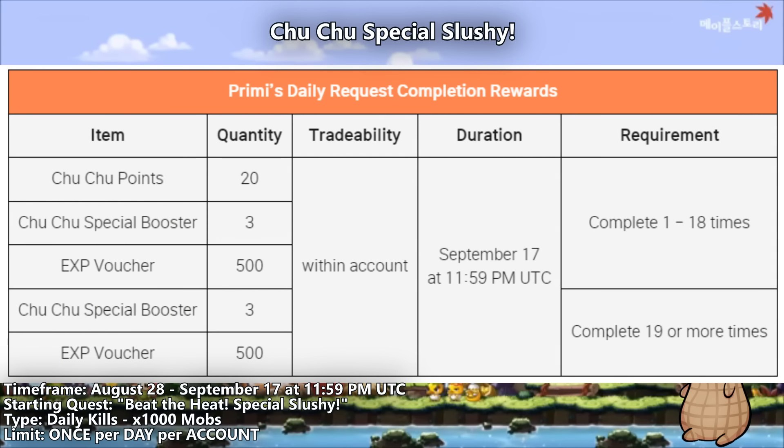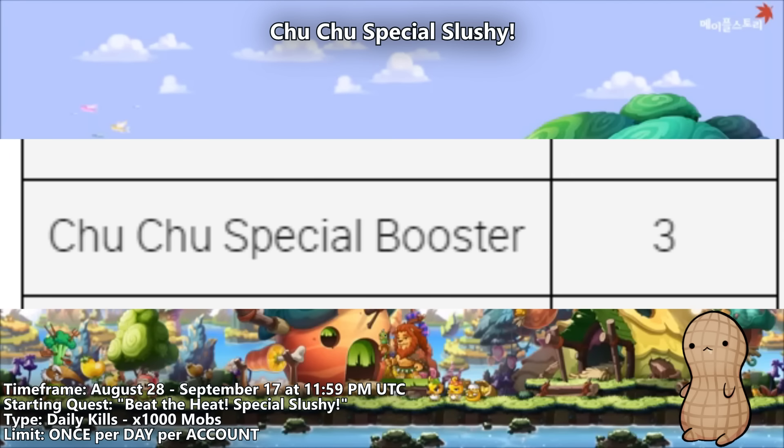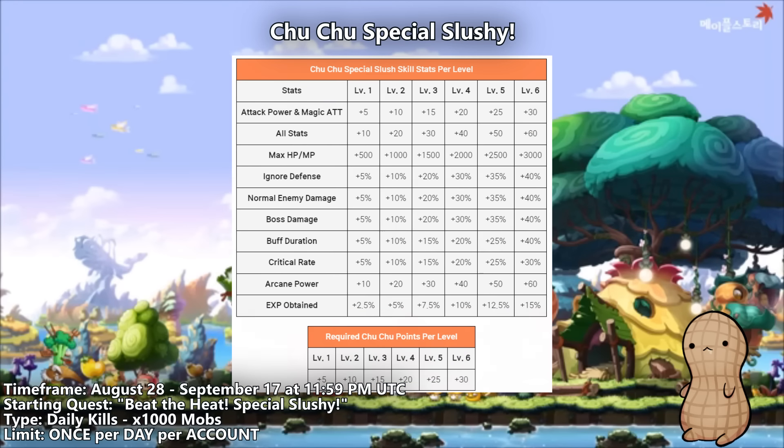The third part of this event is Choo Choo's Special Slushies event. This part of the patch gives you quite a few rewards, including a renamed version of the currently known VIP boosters — those being the Choo Choo Special Boosters. This item's function is exactly the same as the previous versions, including the limits as well. Each time you complete this quest daily, you will be given some Choo Choo points, which are used for the Choo Choo Special Slush skill. This essentially covers event skills, so nothing really to cover on that.